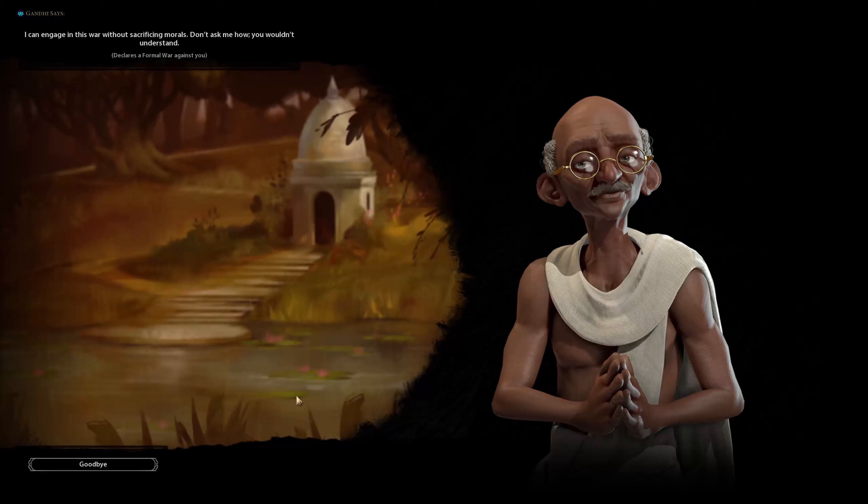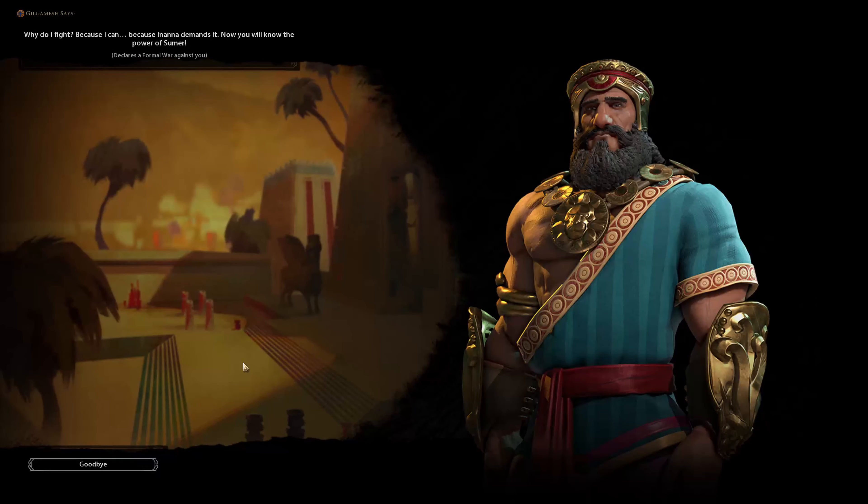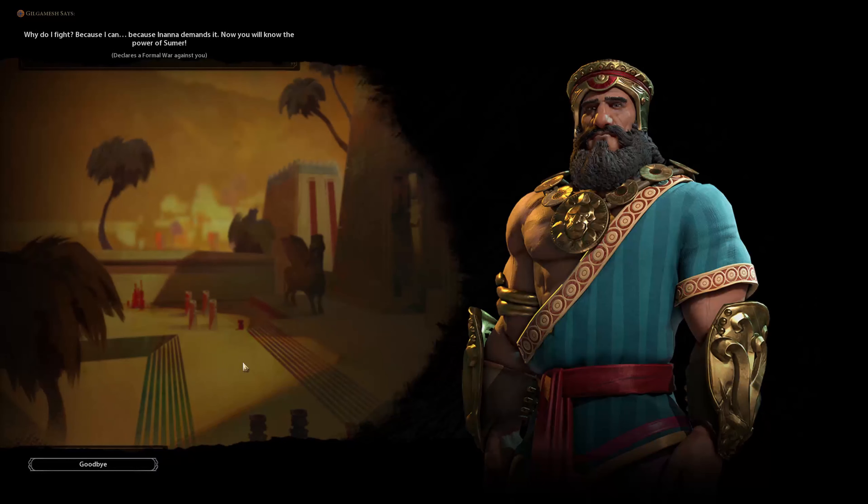That's not very nice, Gandhi - I thought you were supposed to be all about peace. 'I can engage this war without sacrificing morals. Don't ask me how. You wouldn't understand. Why do I fight? Because I can. Because Inanna demands it. Now you will know the power of Sumer.'